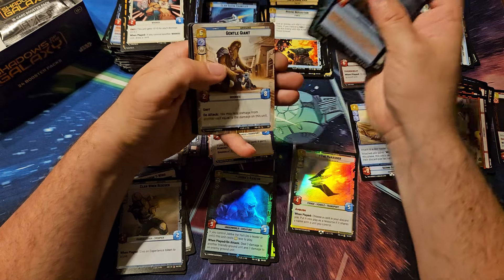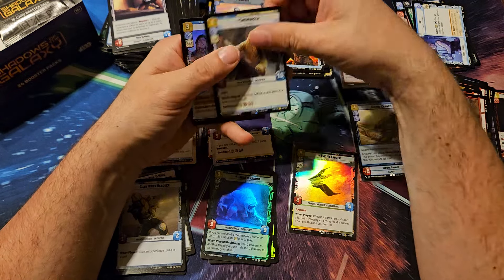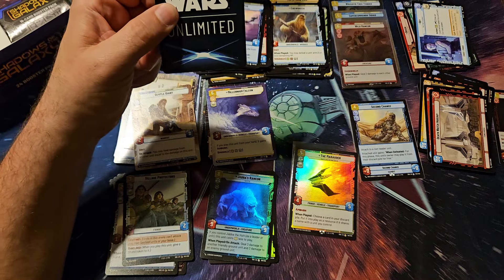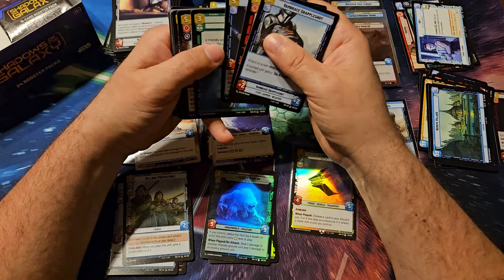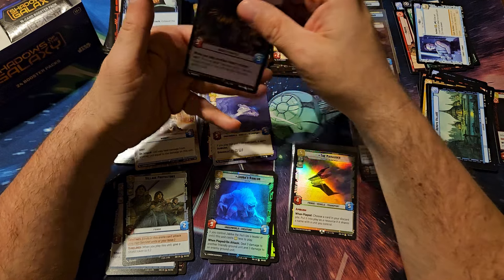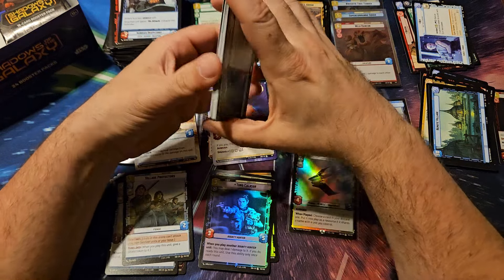Fennec. A Gentle Giant. Chewbacca. And the Village Protectors. Second pack on the right side. There's a Lando for a rare. Boba Fett's armor. And Tor Calicant. All right, where's my Darksaber and Dryden? Where are we at, guys?